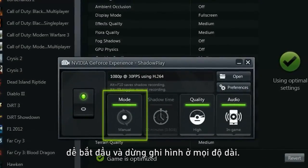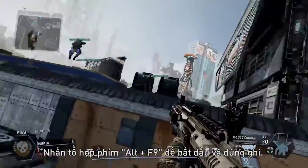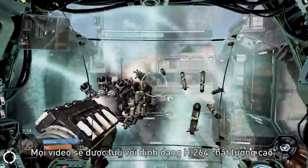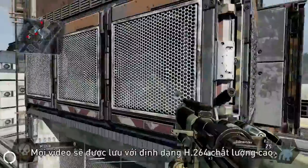In addition to Shadow Mode, you can use Manual Mode to start and stop recording at any length. Use Alt F9 to start and stop the recording. All your videos will be saved in a high-quality H.264 format.